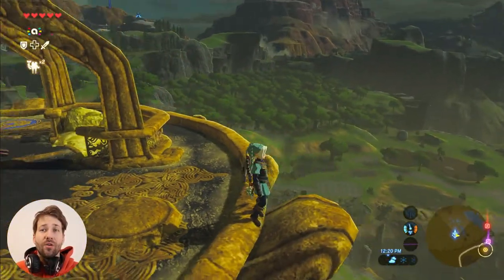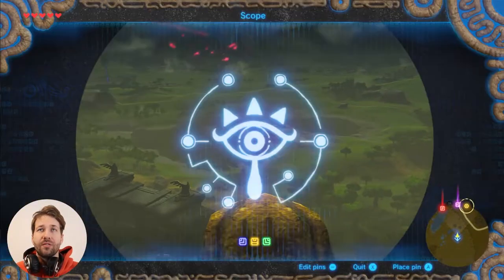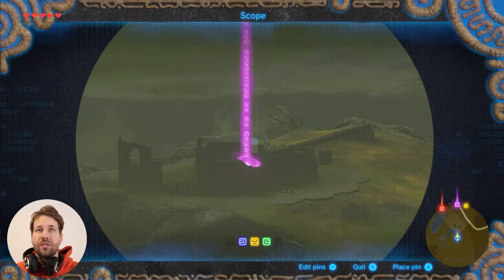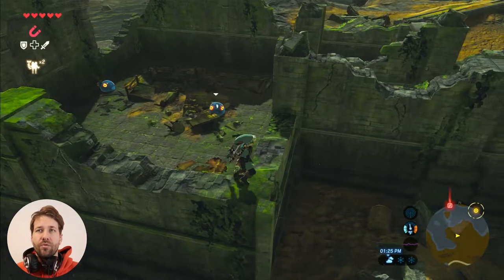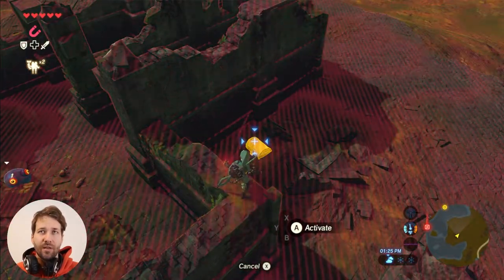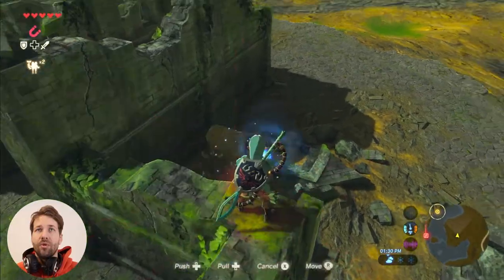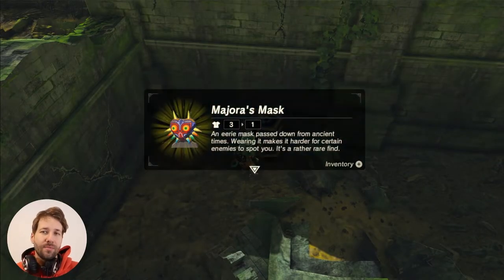Right here we're at the Great Plateau Tower, and Majora's Mask can be found in the ruins right here — these are called the Colomo Garrison Ruins. Enter the ruins and get your Magnesis Rune. You'll see this chest stuck in the ground. Pull that chest out and there you have Majora's Mask.